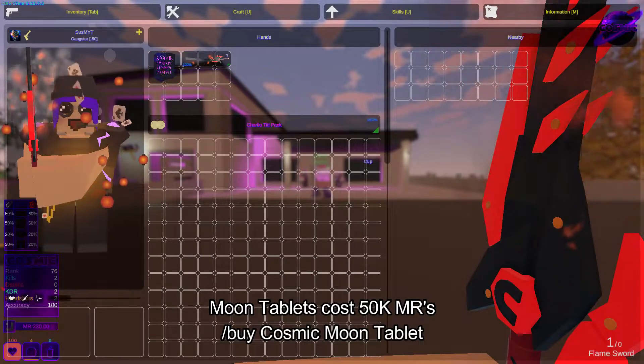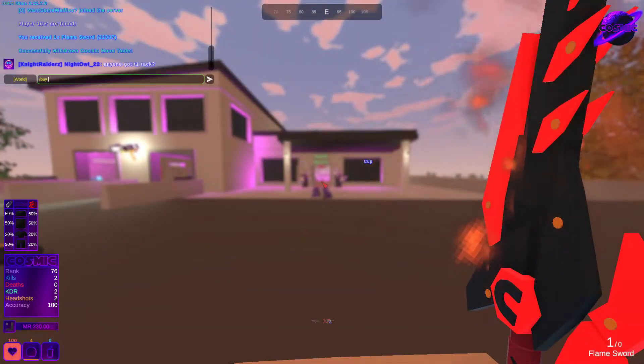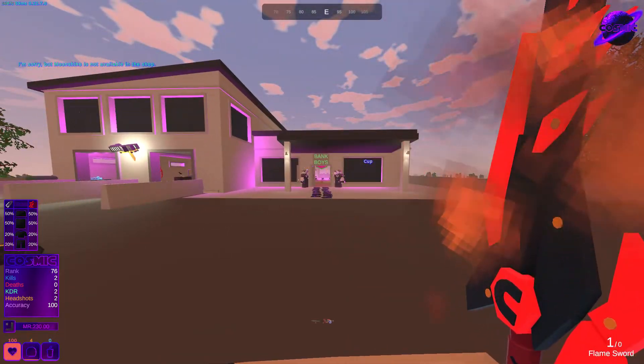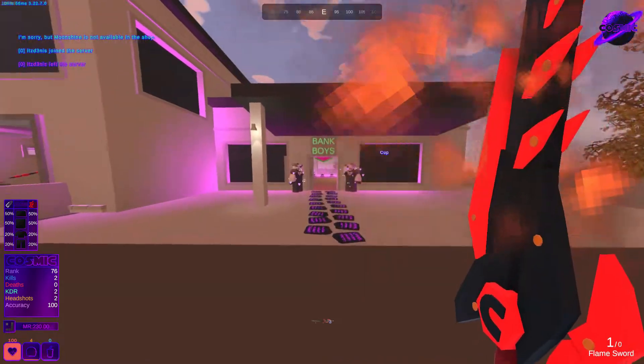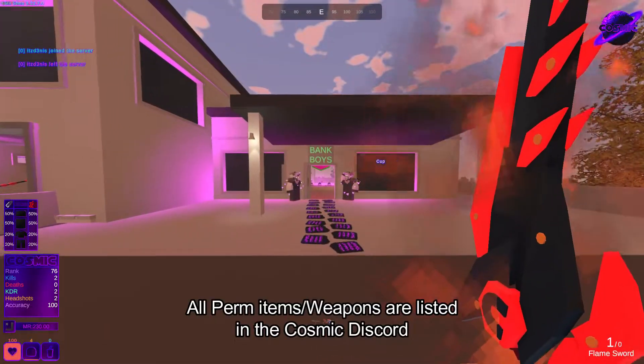You can use your moon tablets to buy the VIP rank, which is equivalent to ten dollars USD — so ten moon tablets. Those are equivalent to 50,000 moon runes in-game. You can do /buy moon — it says 'moonshine' but you just type 'Cosmic Moon Tablet' or 'Cosmic' and it'll buy the moon rune for 50k.